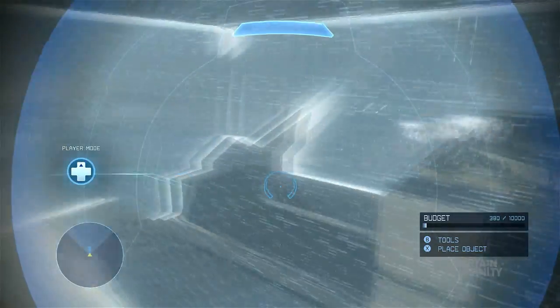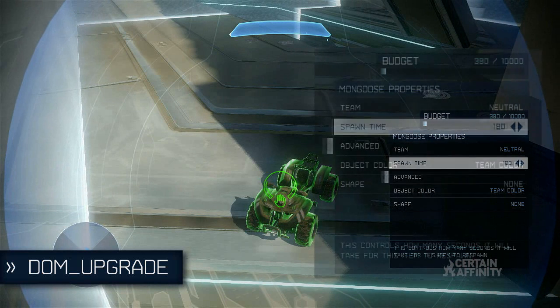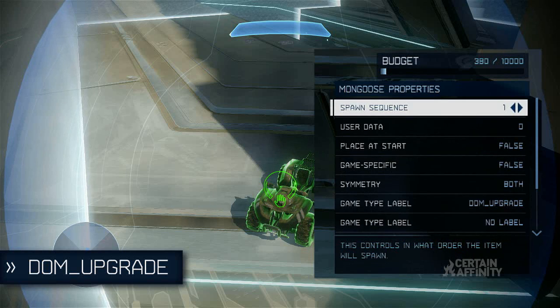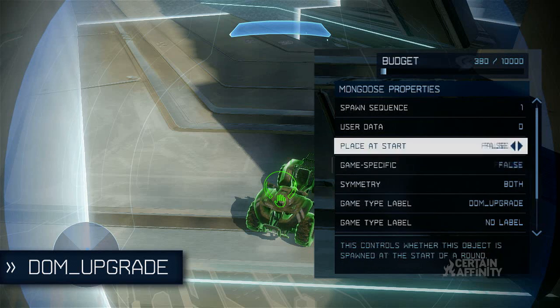Dom Upgrade is a bit tricky. It's used to spawn in vehicles and weapons when a base fortifies. However, the respawn time setting will override this setting. This means you'll need to set the respawn time to the maximum setting, allowing the base to fortify before the timer ends. The vehicle or weapon will appear when the base fortifies, and then it will respawn based on the spawn time setting. Make sure that Place at Start is set to False, or the object will just appear when the game begins.